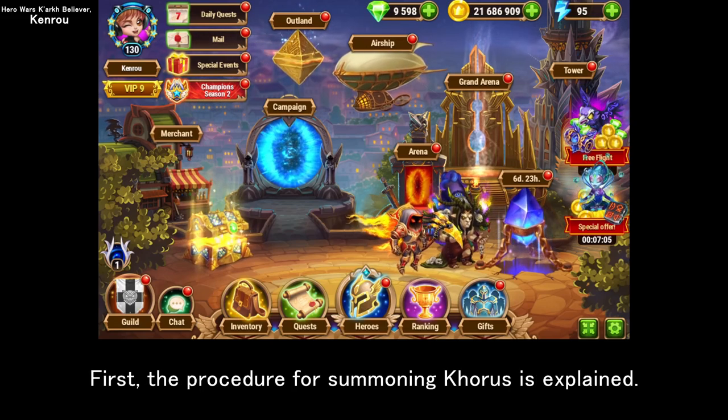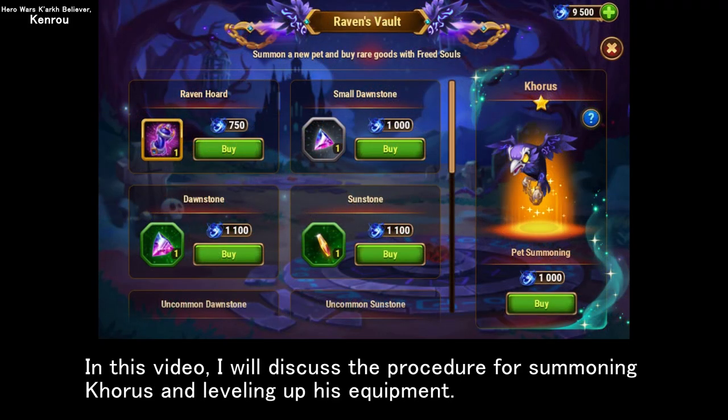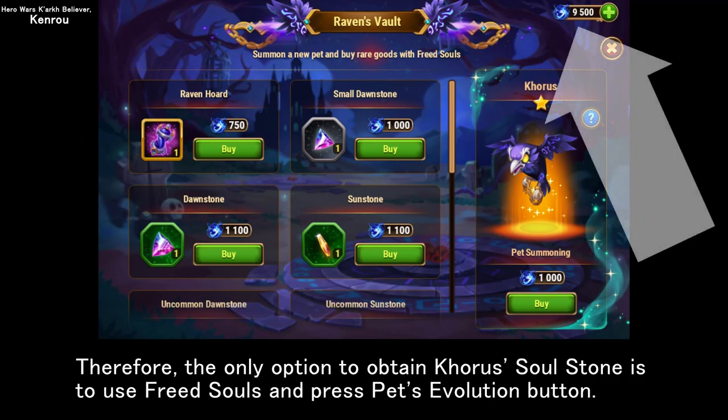First, the procedure for summoning Chorus is explained. In this event, only one procedure exists to summon Chorus. On the Raven's Vault screen, the Pet Evolution button on the right side of the screen is the only button that can summon Chorus or level up Chorus's star. This is because the Raven Horde does not contain the Soul Stones needed to level up Chorus. Therefore, the only option to obtain Chorus Soul Stone is to use Freed Souls and press the Pet Evolution button.